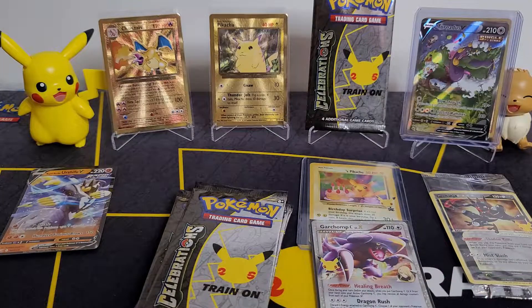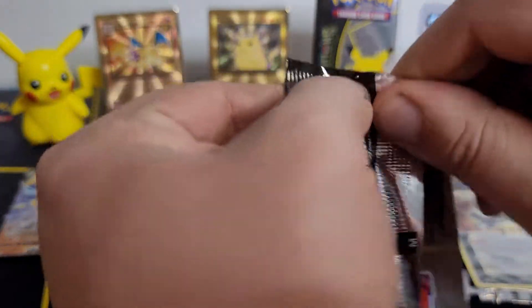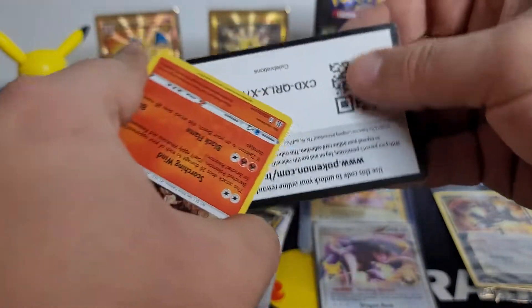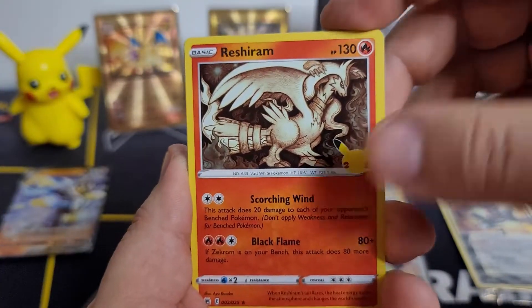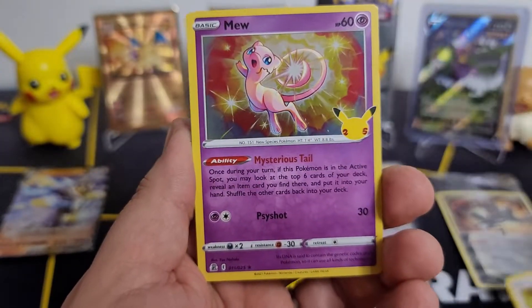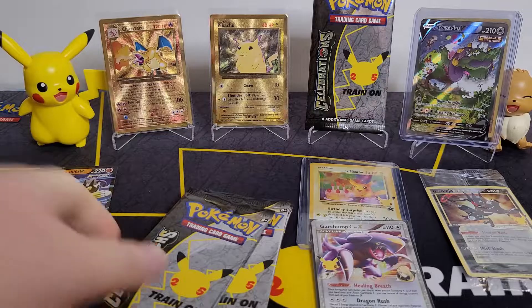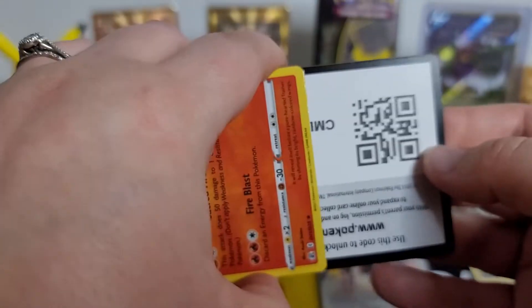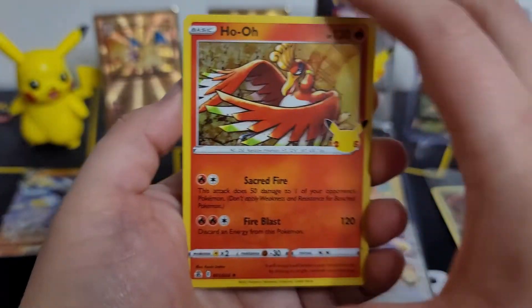We need Charizard. And Team Rocket — Let's Go — yeah, that's one I really wanted. It's eluded us; it has such vibes of nostalgia and I cannot believe we haven't pulled it. Reshiram — wow, this box has been incredible so far. Mew — and something! Hold on... yes! Such a cool pull so far. No matter what we finish here, this is epic. I'm hoping for that Zard still — but I will not be disappointed if we don't pull it.